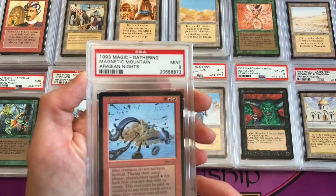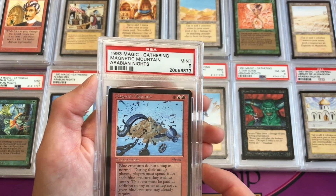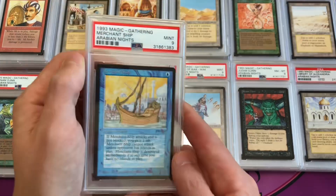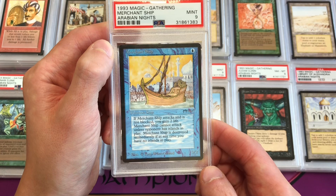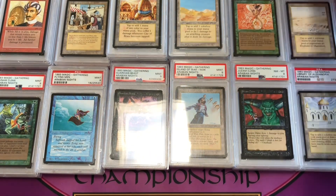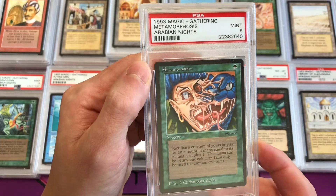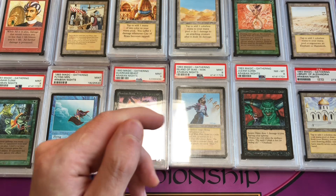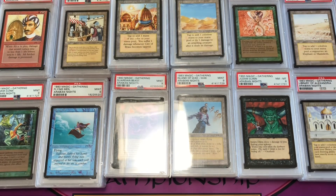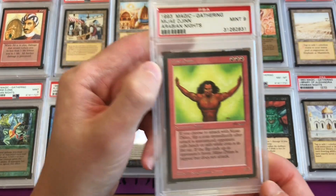Magnetic Mountain is uncommon 3. Merchant Ship is also uncommon 3 — this is a mint 9. Metamorphosis is common 4 in a mint 9 copy from PSA. After Metamorphosis is the Mijae Djinn — I think that's an anagram of Jamie — this is mint 9, uncommon 2.